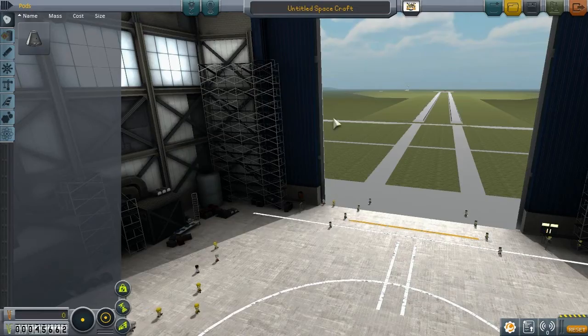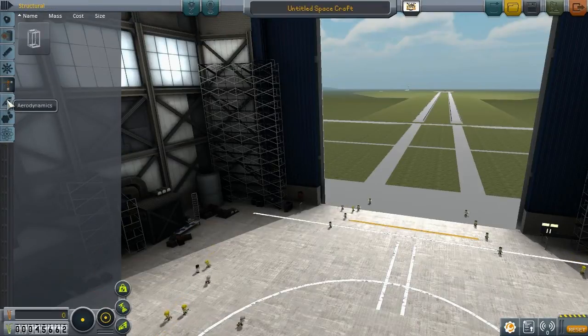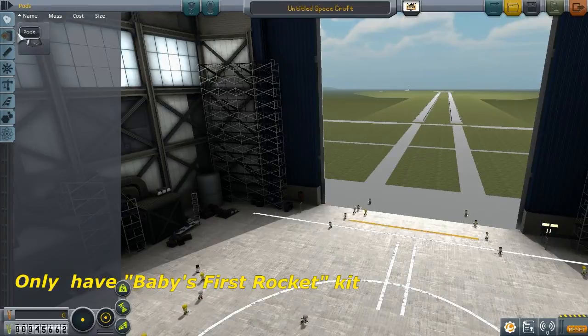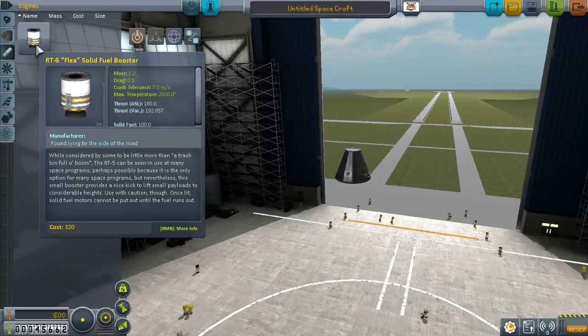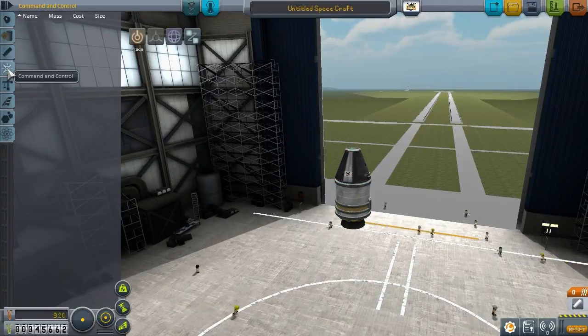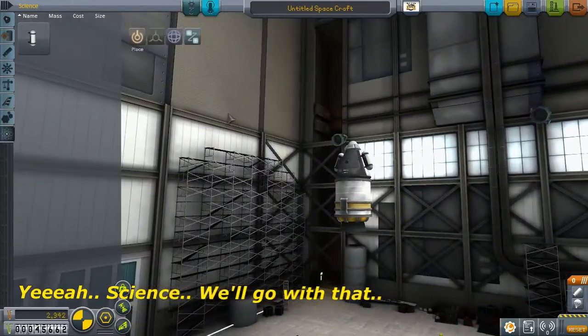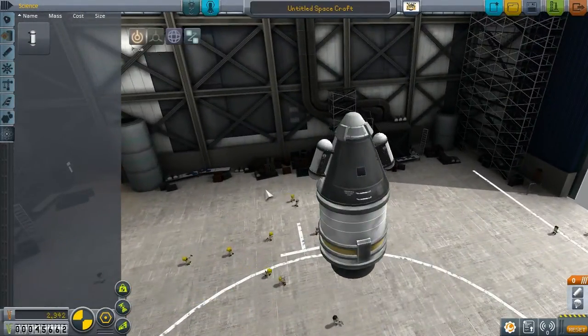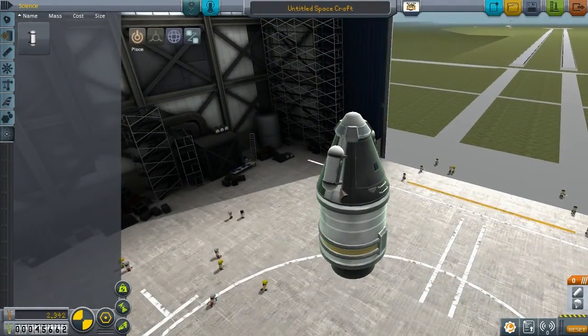Here is the VAB. On the left we got the different tabs for different kinds of parts. Not a lot of parts unlocked at the moment. We're gonna need a command pod to stick someone in there. No fuel tanks available. The only engine is the Flea — it's a cute little solid rocket booster! Look at that, it's so cute and little. And explosive. And a parachute — definitely gonna need a parachute. We don't want Jeb to die. And we can do mystery goo! Mystery goo is a science thing — we observe the mystery goo under different conditions, and that gives us science points. They look smaller than they were before.